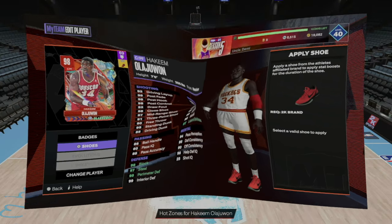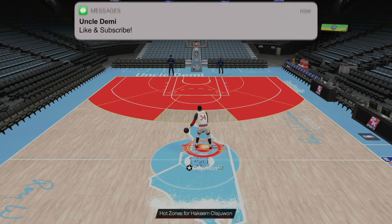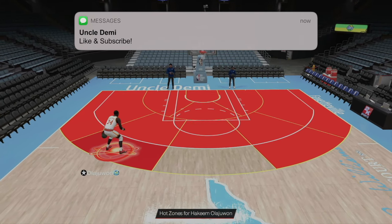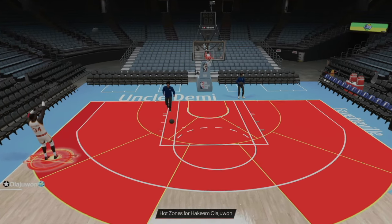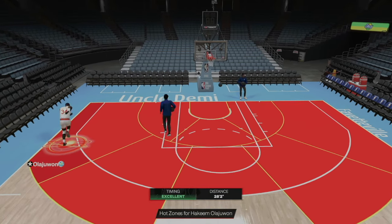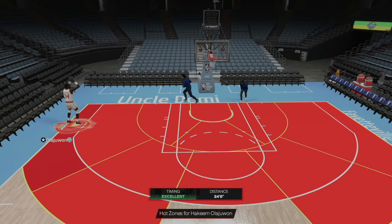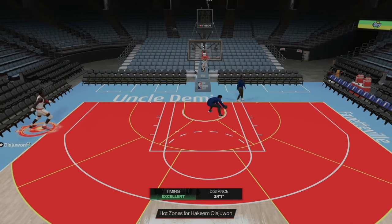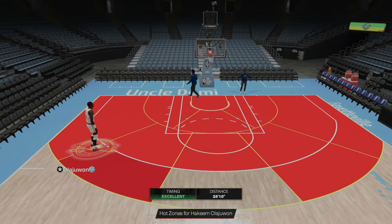Let's head to the shoot around and see what these animations look like. First and foremost, there is no hot zone at the top of the key, but that's not going to be an issue with the badges he has. His jump shot is on very quick — it's going to be one of the better releases from the center position, one of the fastest you'll see from that spot. It is high-releasing. The only thing is he sometimes gets an awkward catch animation, but for the most part it's very smooth and easy to time.